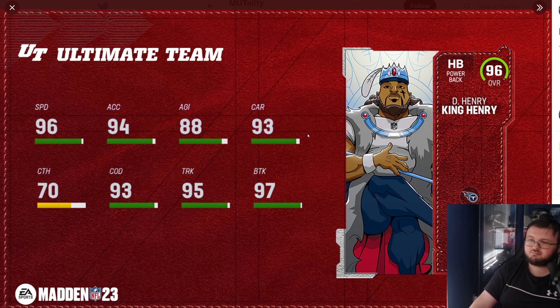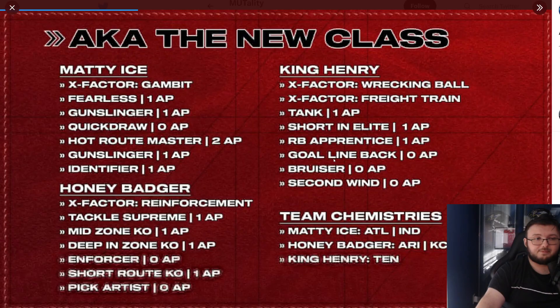King Henry — I love the animated card art. I think this is absolutely a W card. This might actually be the best card art of any Madden, honestly. It looks absolutely god tier. It's also limited edition, so that's why the card art is so dope — they put all their time into it. He has 96 speed, 94 acceleration, 88 agility, 93 carrying, 70 catching, 93 change direction, 95 trucking, and 97 break tackle. This card is absolutely god tier — this is what we expect from King Henry.